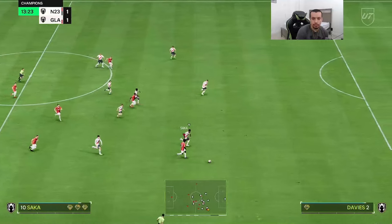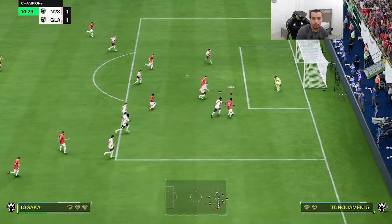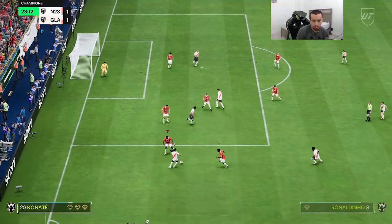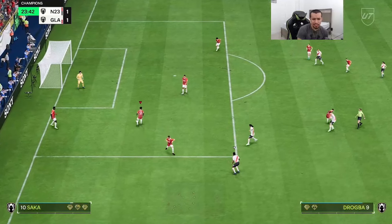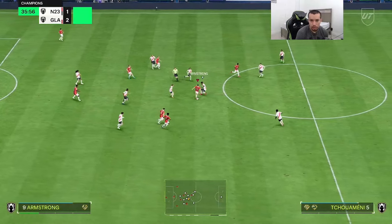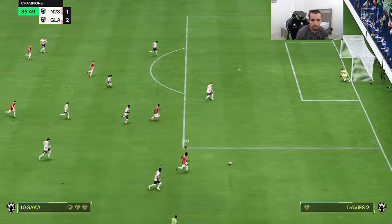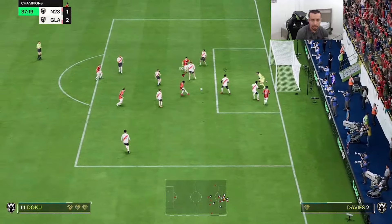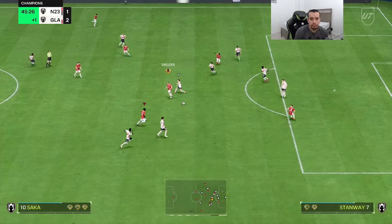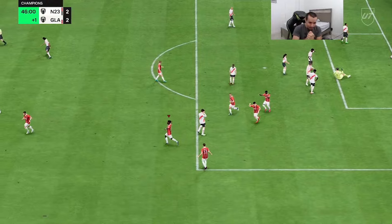Saka versus Davies — nice. Oh yes Saka, unlucky. Nice tackle from Saka, he does have 76-77 defending so he can definitely contribute in defense. Saka on the counter, outpaces Davies — lays it off to Doku, somehow Doku misses that. We just cooked him with that shot cancel — sent that defender to the shops.